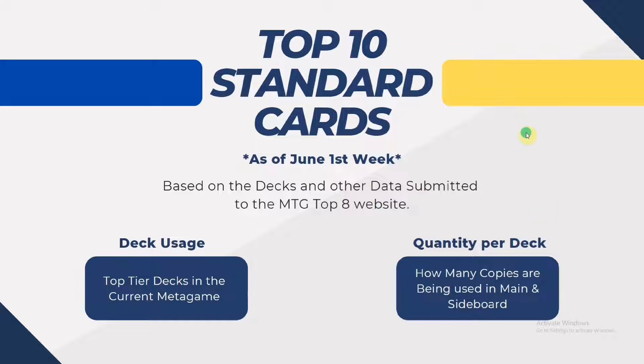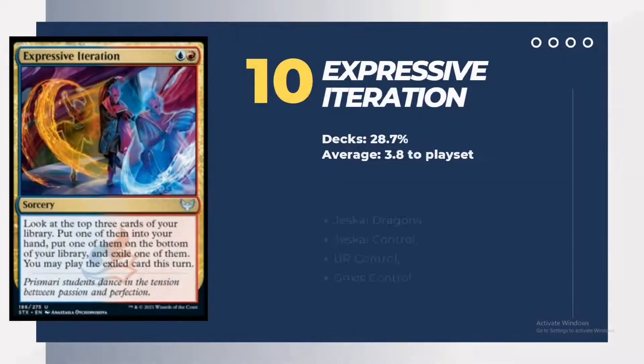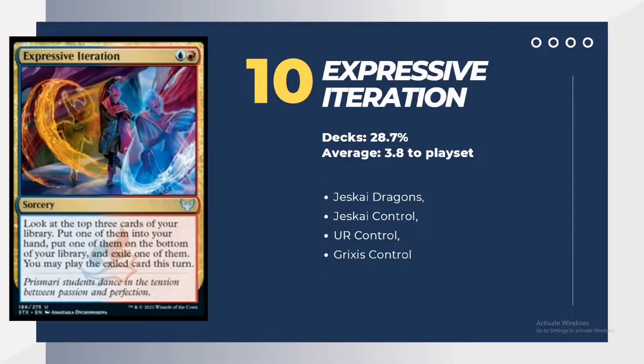Starting with number 10, the 10th place is for Expressive Iteration. This is a blue-red uncommon, with about 27% of decks using it and an average of 3.8 to 4 — basically a playset of copies in the main. The top archetypes using it are Jeskai Dragons, blue-red control, and other control builds. Card advantage that fixes your hand and digs through answers makes this a very efficient card draw spell.